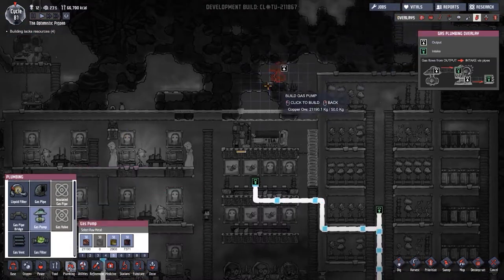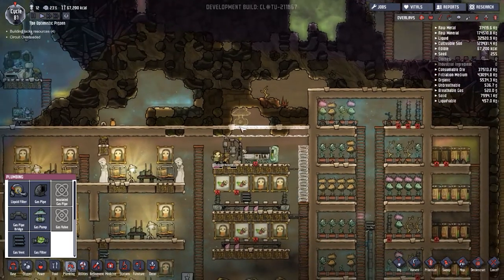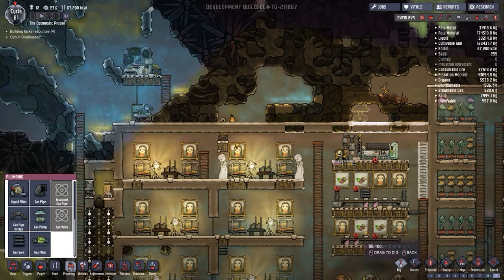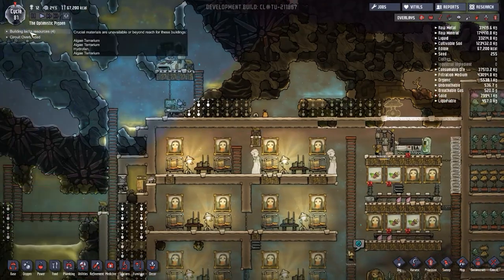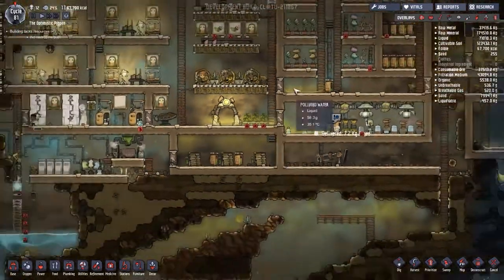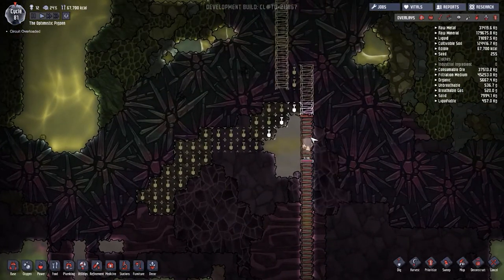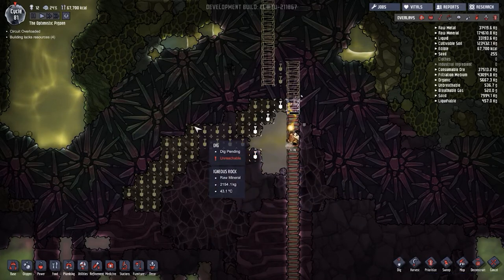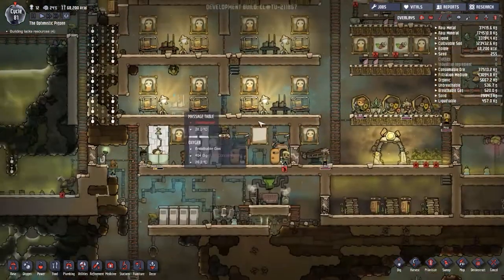Let's set up a gas pump - that looks like a good place. None of these can be reached, so let's also dig across here and get things on a nine priority. We'll have to re-lay the ladder but that's fine. Buildings are lacking algae - how can we still be missing algae when we're digging it up right here? I'll also dig out this little bit so people can walk up.